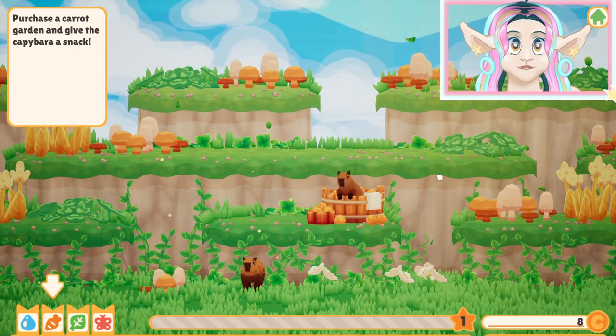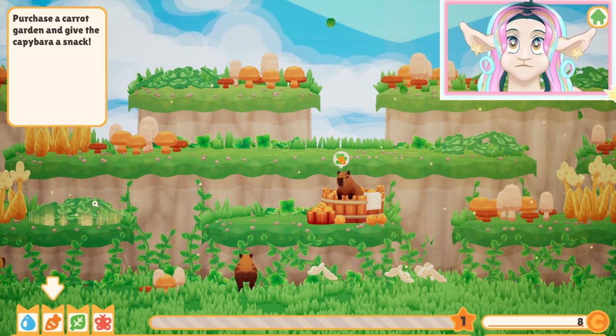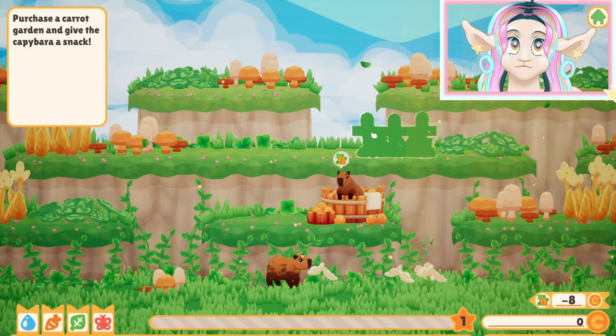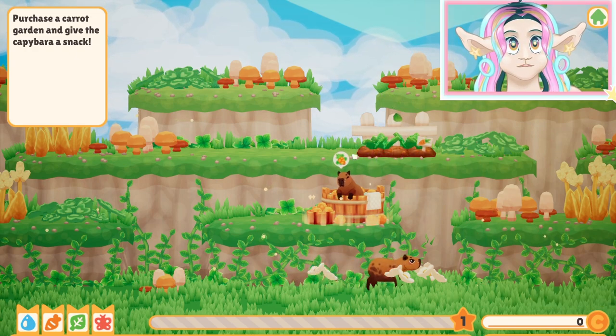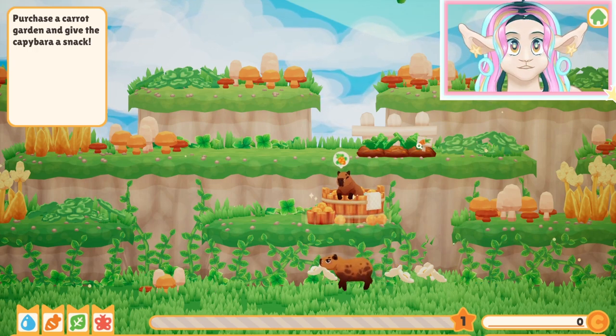They make really adorable little games, and I'd like to let's play some of their other games as well. Let's see: purchase a carrot garden and give the capybara a snack. Don't mind if I do. So let's put the carrot garden down.